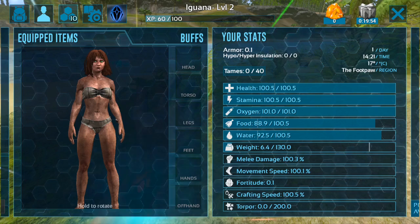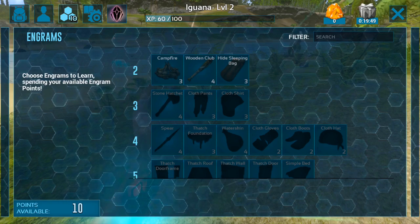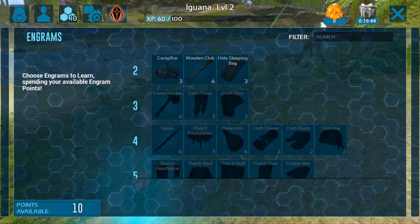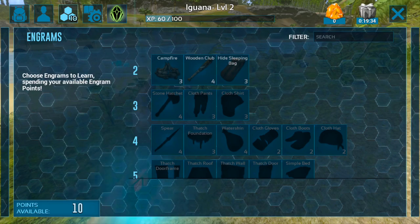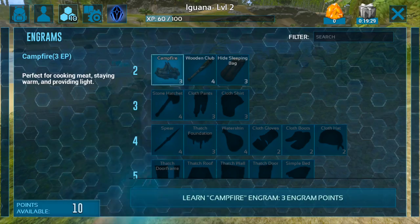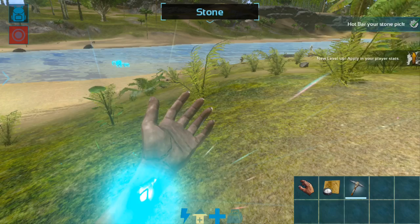Now that we've leveled up we can also go to the Engram menu — the little icon in the upper left-hand corner with a little 10 on it, meaning we have 10 Engram points. We can choose to learn any one of the available items since we are level 2. I'm going to go ahead and learn how to make a campfire because that will be helpful for cooking and for staying warm.